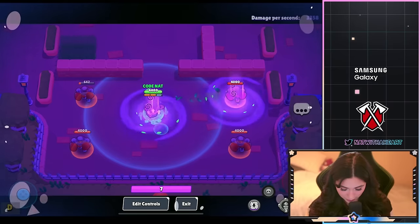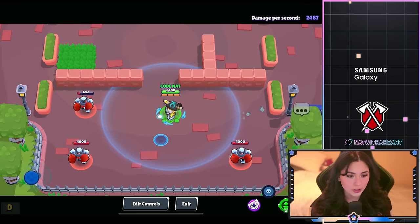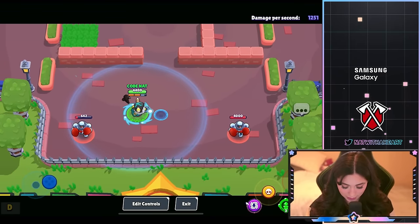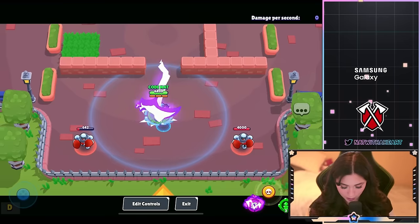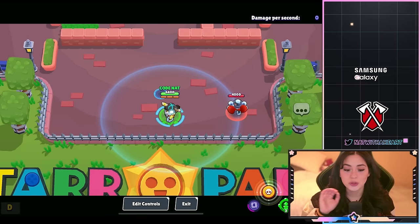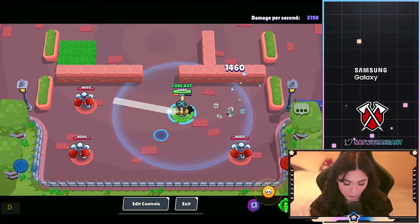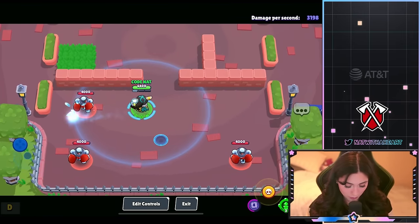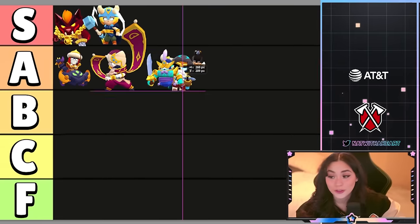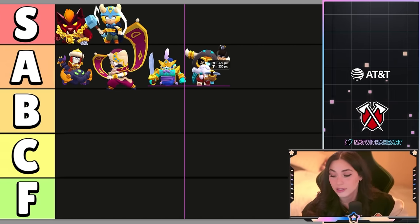Let's see the super — it shoots out and it looks like a little bird. He already has a bird on him. Let's see the hypercharge: his hypercharge slows down people when he's inside his other realm when you super them, which is pretty cool. That super is so cool — I love it. This skin is another A tier. Really really love it — such a good skin.